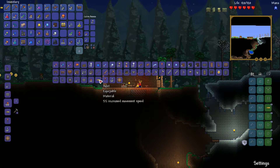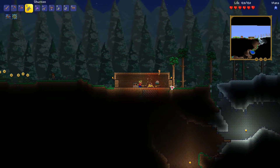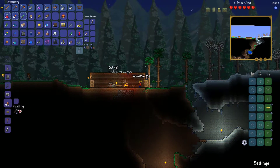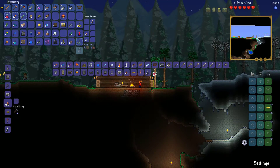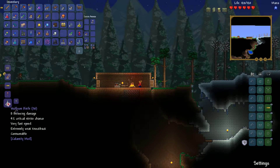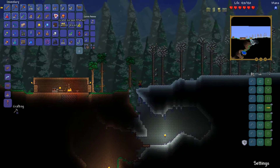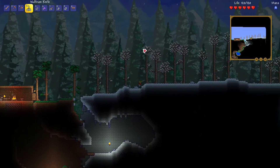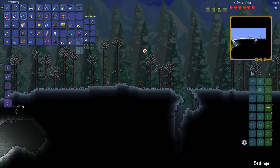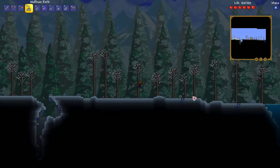Not gonna worry about making all this stuff yet, because I don't really need it. Can I make shurikens? I don't think you can make regular shurikens. I can make Wolfram Knives, but that requires — I'll get a few because those are probably pretty decent. So I'm gonna go attempt to find corruption, just go into it and bomb some of it out, because we have bombs. Too much damage, these two.